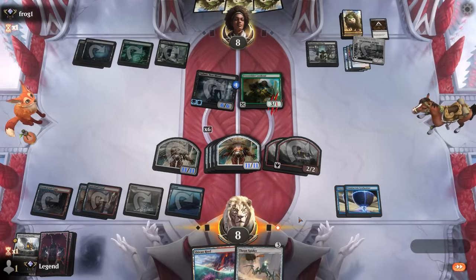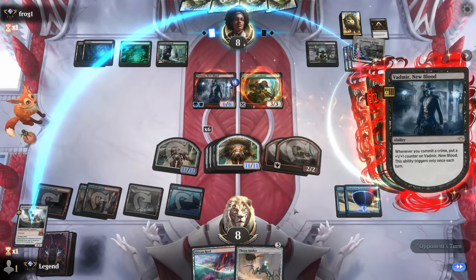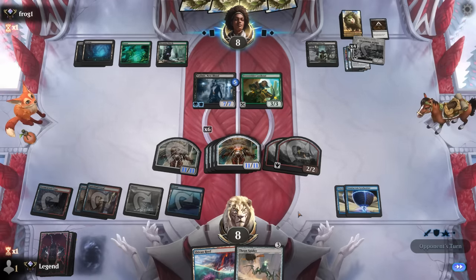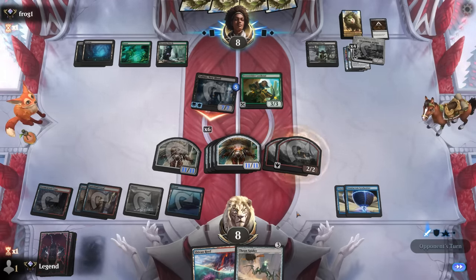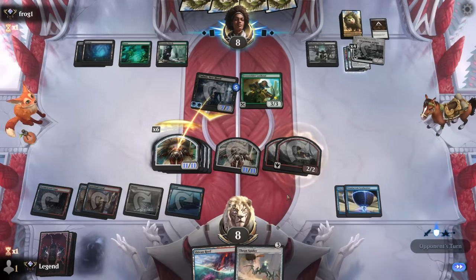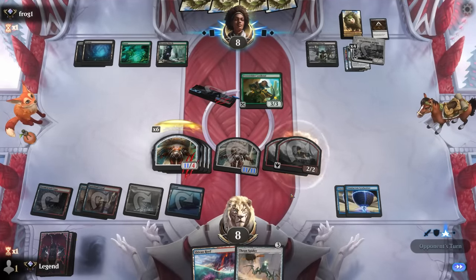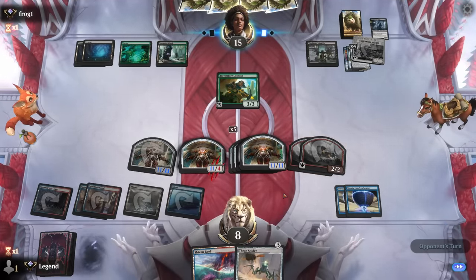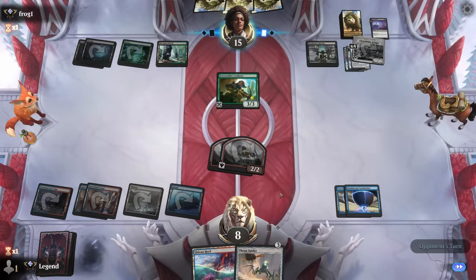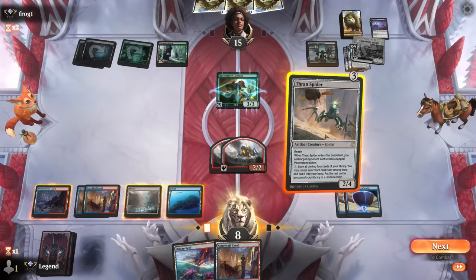If they have a different sweeper we may as well get some damage in. Our opponent commits a few more crimes and they are attacking. Don't think they'll be giving it deathtouch at instant speed — so this might be a board wipe. Yep, Path of Peril. We do get to keep our Battalions since those are still five mana technically. Alright, time to rebuild.